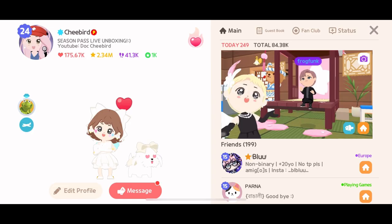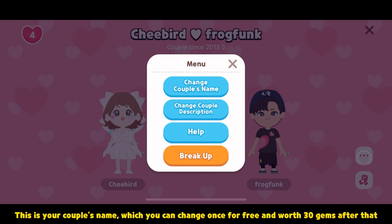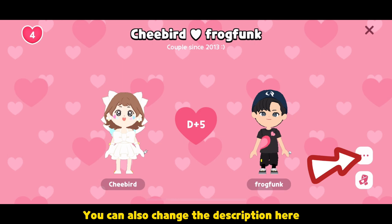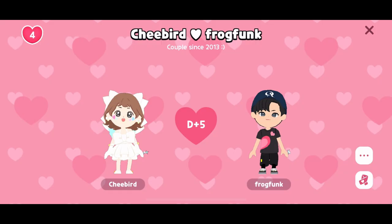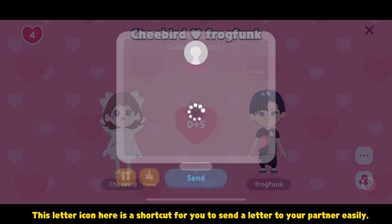Let's examine your couple's profile. This is your couple's name, which you can change once for free and costs 30 gems after that. This is the couple's description — you can also change it here. If you want to break up, wait for seven days before you press this. This heart in the middle shows the number of days you've been together since you accepted the proposal. This letter icon is a shortcut to send a letter to your partner easily.